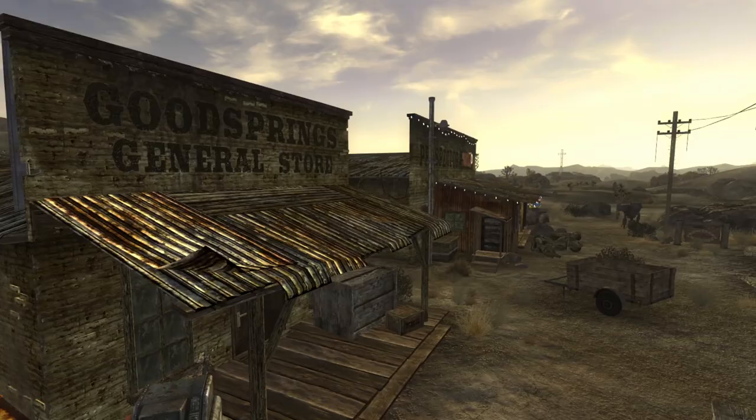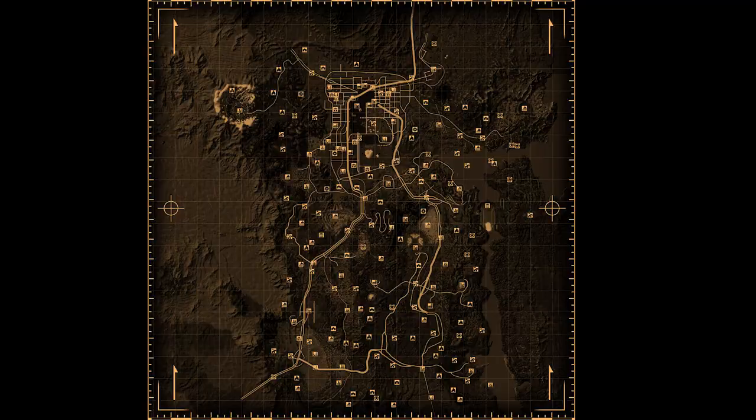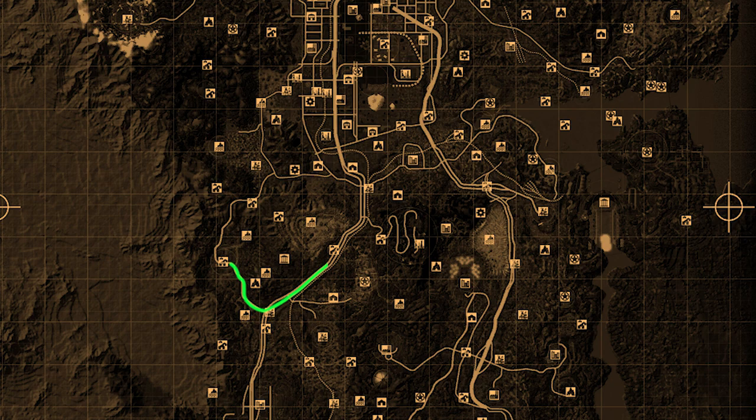After we finally leave Dr. Mitchell's house, we must start our journey from Goodsprings over to the general vicinity of the Strip. Now the two paths you immediately think of are basically this: you either move north through the main road, passing Sloan and moving towards the Aerotech Park, or head west through Bonnie Springs and Raider territory to get into the general vicinity of the New Vegas Strip.